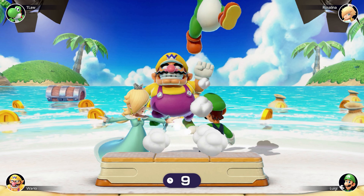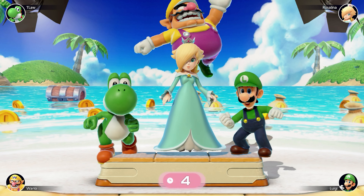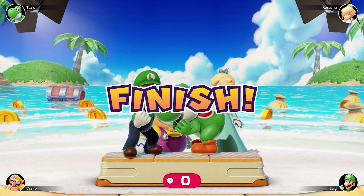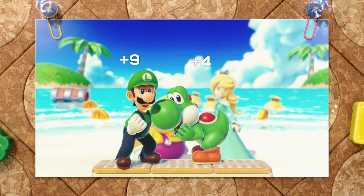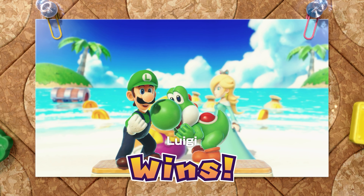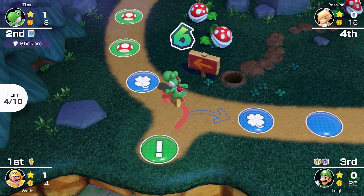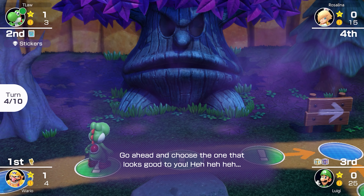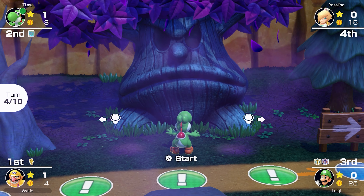We're playing Flash Forward — another free-for-all minigame — and I always famously get robbed on this one. I could take the best photo in the world and still won't win. That pose was perfect — surely a tie between me and Luigi? Four points?! Are you serious? That's a perfect photo. At least I got a great photo of the green team, me and Luigi. And now Luigi can afford his star, so I'm happy for him.